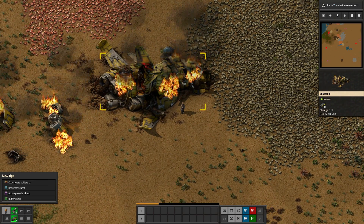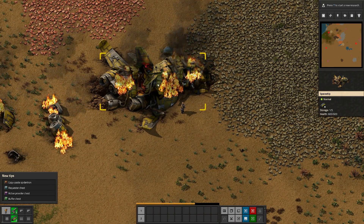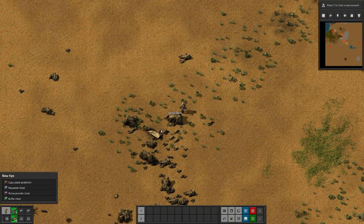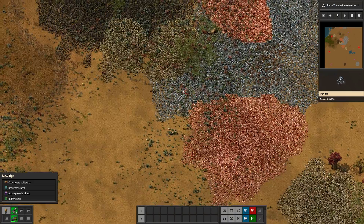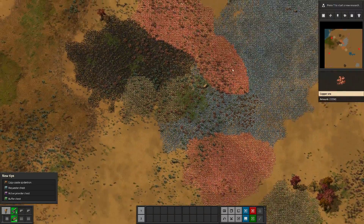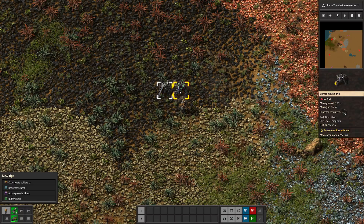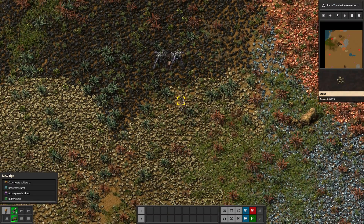That pretty much sums it up. So let's pick up all the materials. As you can see, there's already some aliens that are pretty close by. The good part is we got all this resource right here. So we're going to get started, and we'll have our first full automation right there.